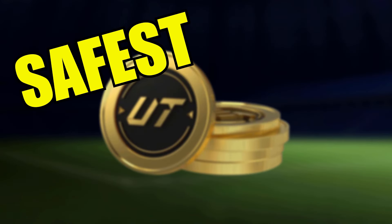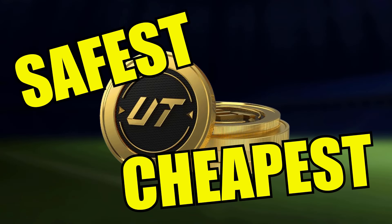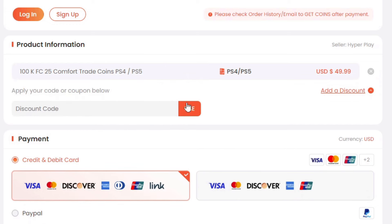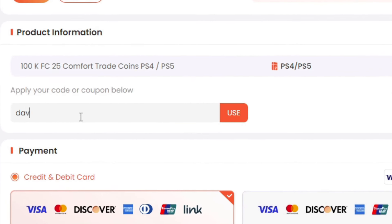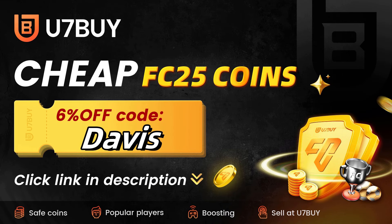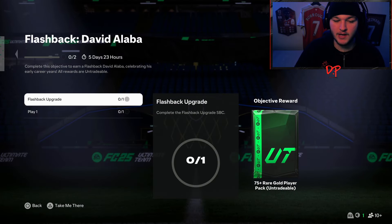For the safest and cheapest FC25 coins, make sure you head on over to u7buy.com and use my code Davis at checkout for six percent off your order. The links are in the description or the pinned comment down below.